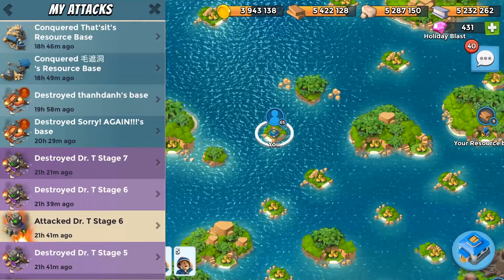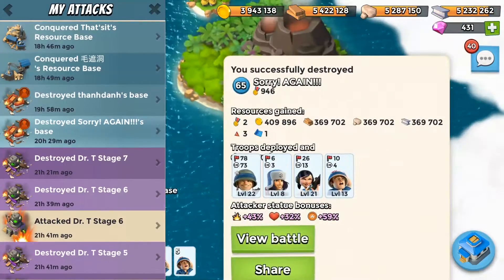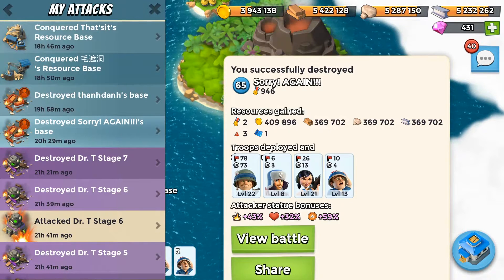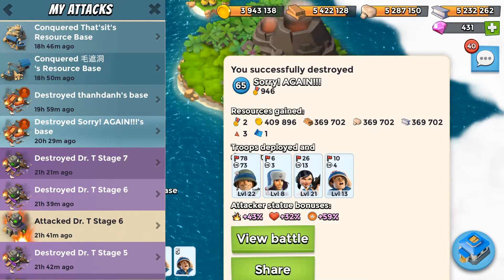Let's go on to my attack log. His name is 'Sorry' — not sure what he's sorry about because I kicked his butt. But look at that: 59% gunboat energy, 32 troop health, 43 troop damage.